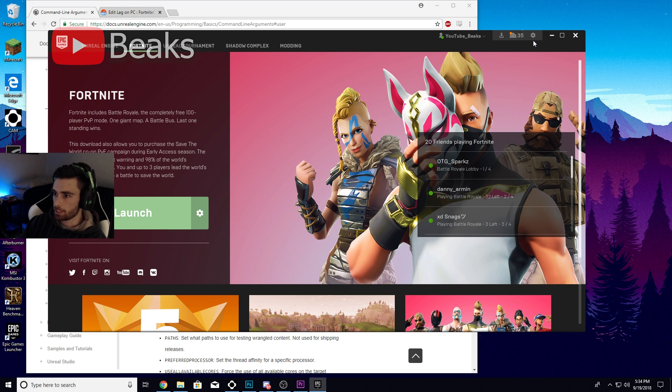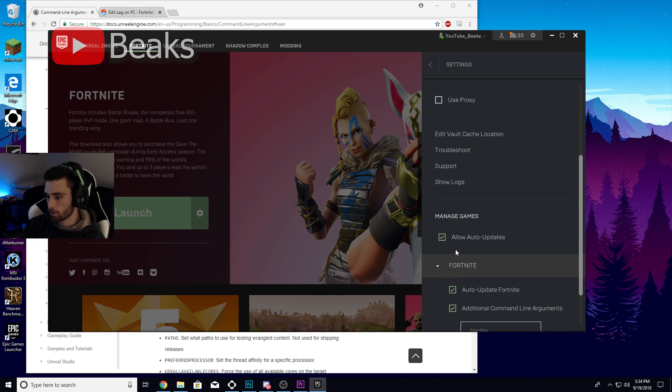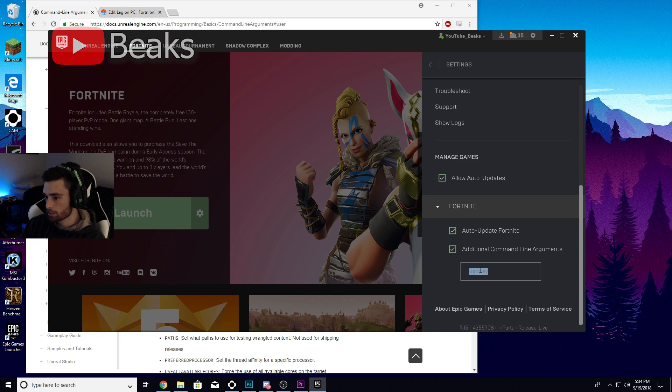What you gotta do is go to the gear icon up here, scroll down to Fortnite, hit Fortnite, and you're gonna check this box right here. Inside the box you're gonna type in hyphen LAN play, all lowercase.